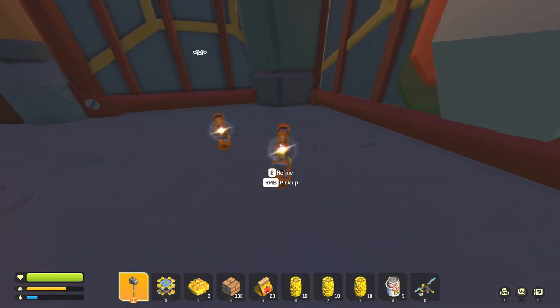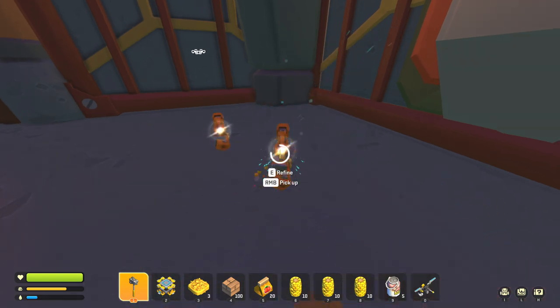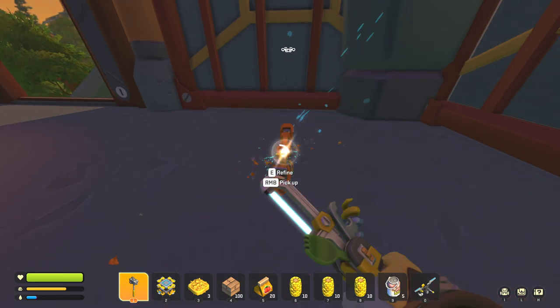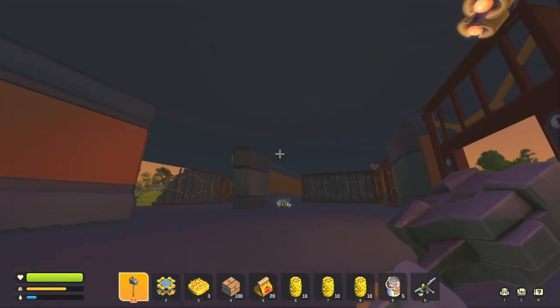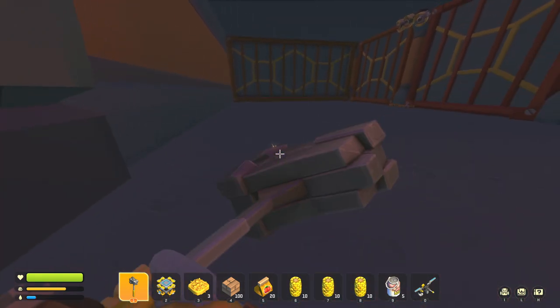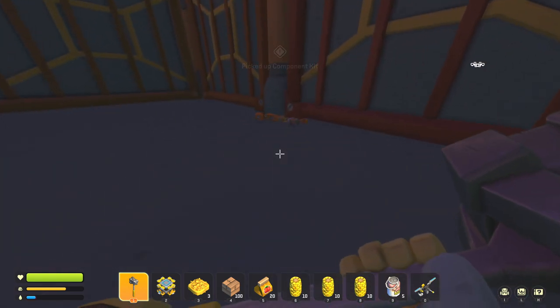There's just a bunch of loot up here — this is perfect. We're going to grab all this. If you really wanted to, you could probably set up a base here because nothing respawns. You'd be safe up here on the second floor. This could be a good storage area, because nothing's going to respawn in this building.